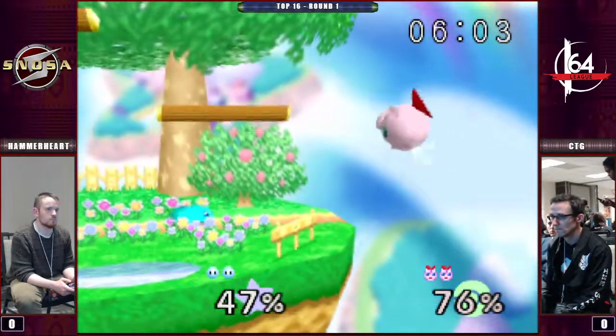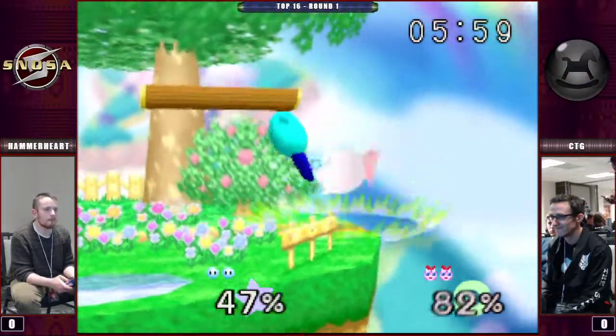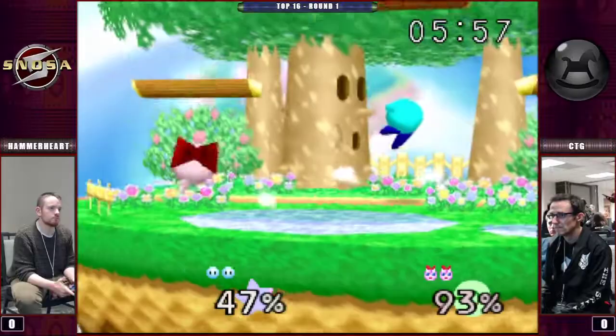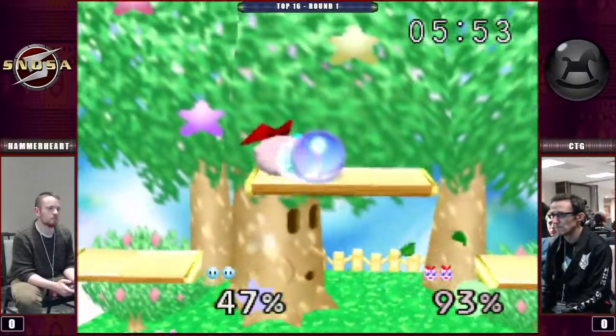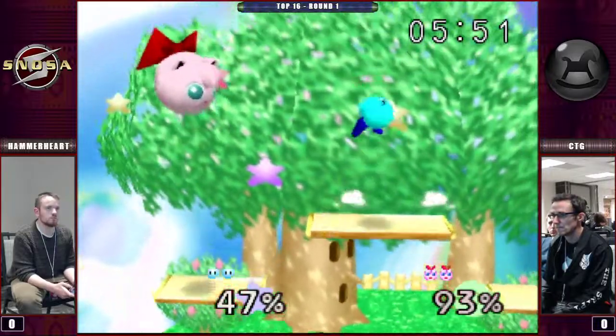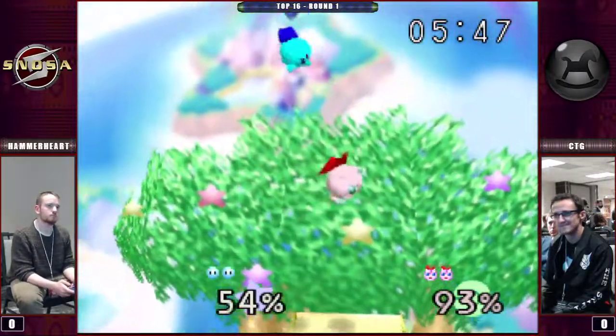CTG looks like he's on the ropes. This is a tough comeback. You do not have many options with Jigglypuff in that scenario. Some good shield pressure, but CTG pulls away smartly before overextending himself.